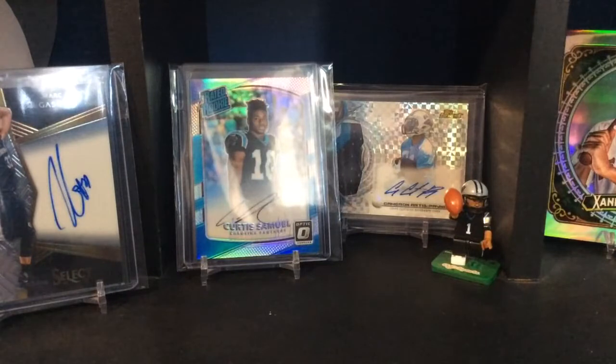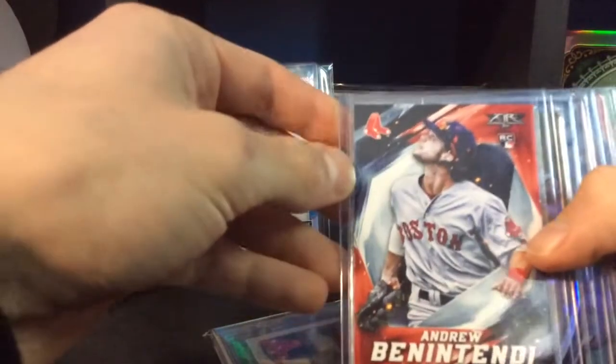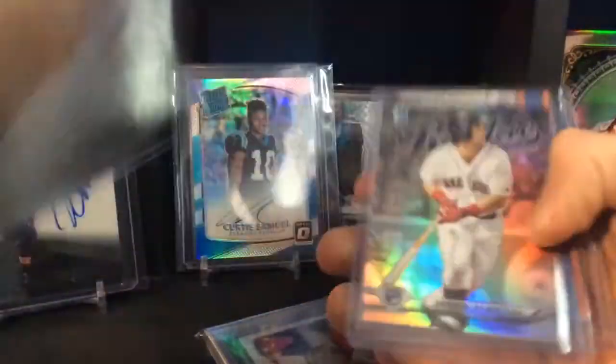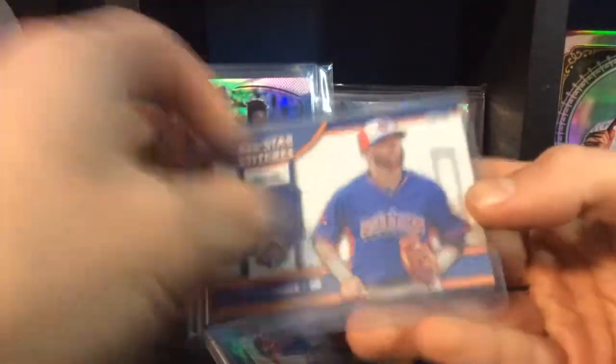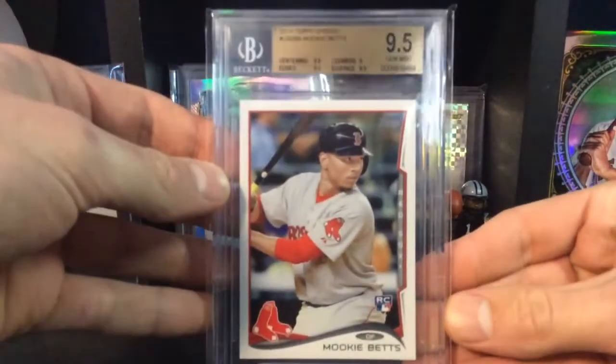Alright, got some cool stuff in here. On the front, a cool Betts Topps Fire rookie card — that looks pretty cool, I've never bought any of the Fire but that's certainly a cool design. A nice Bowman Platinum Jackie Bradley Jr. rookie card, I think that is the gold one. A nice Andrew Benintendi rookies insert chrome.